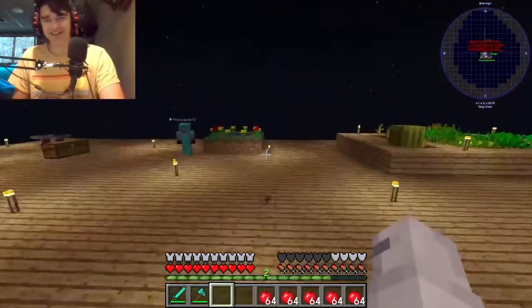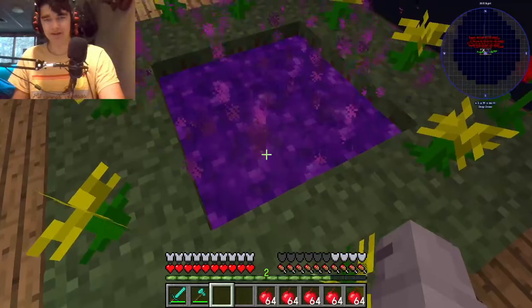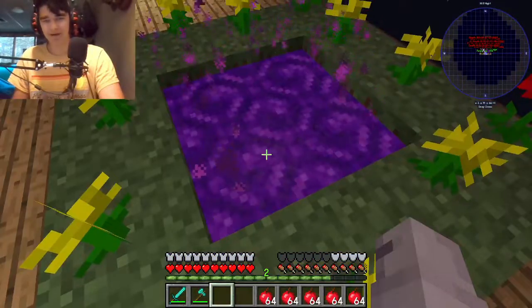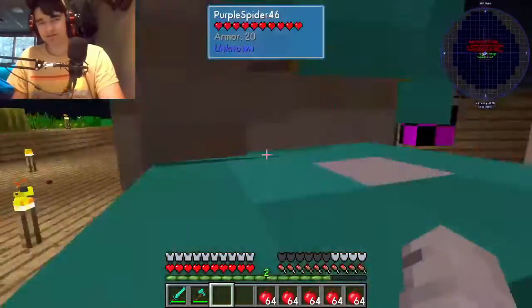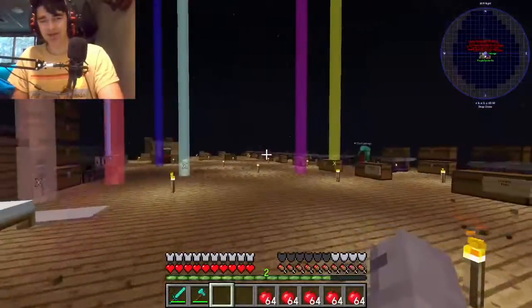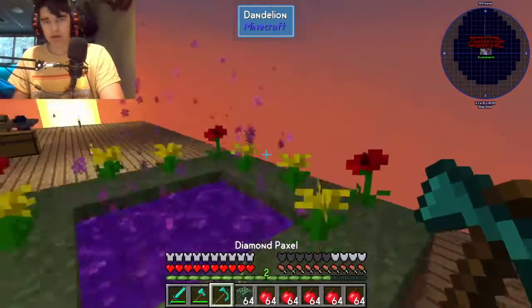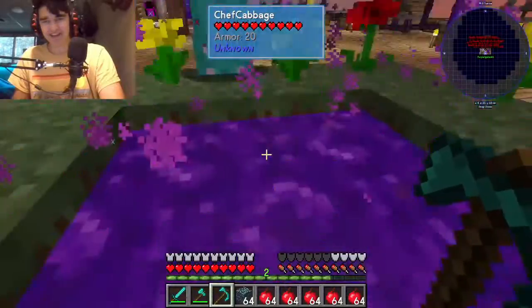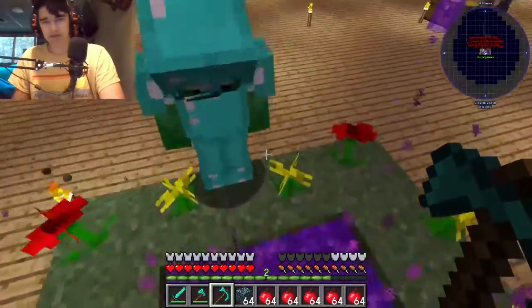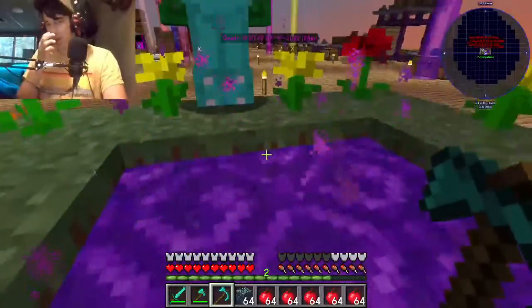Oh my goodness. Yo, hold up. Don't enter yet. I'm just looking. Let me get some blocks. I'm going to get diamond leaves — we're going to use diamond leaves to build places. I should probably also get some leaves. Wait, I need blocks. I'm going in. What is that in the corner? I can't open any of the chests. I'm loading in the dimension.